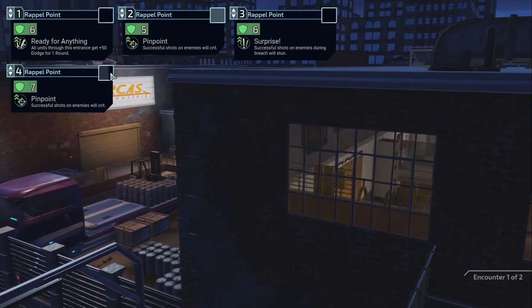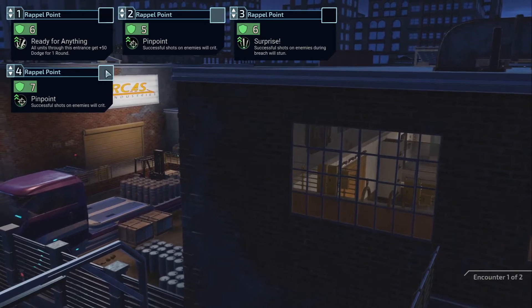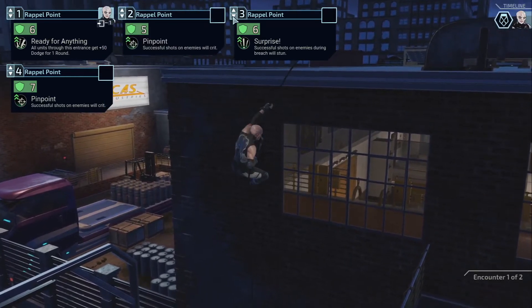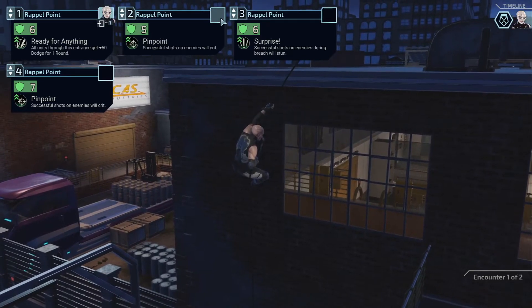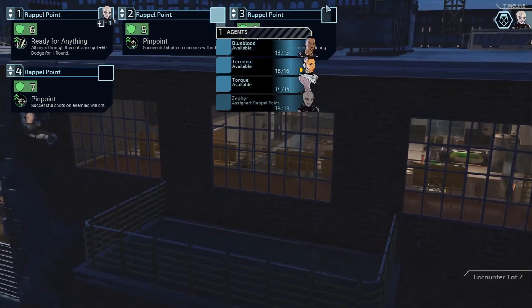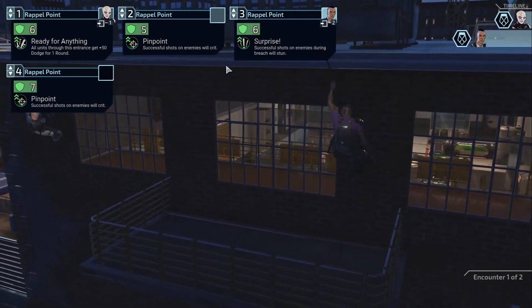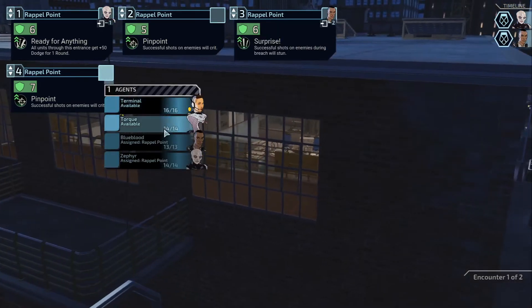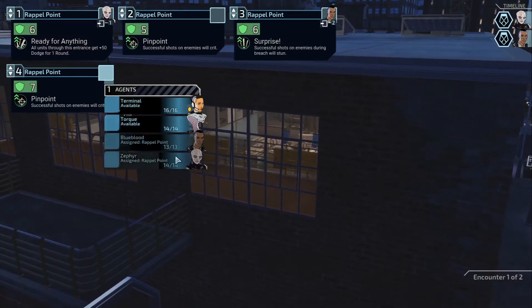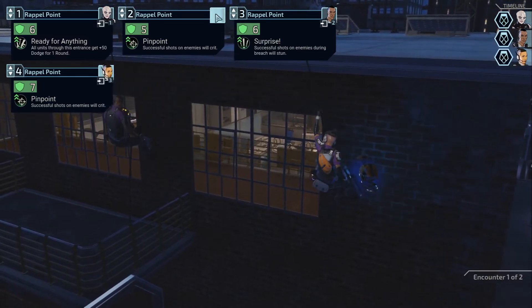All units through this entrance get plus 50 dodge for a round. Zephyr, please dodge everything. Blueblood, we'll crit, we'll stun. Blueblood stun, please. Repel — we'll crit, we'll crit. I guess it doesn't truly matter.